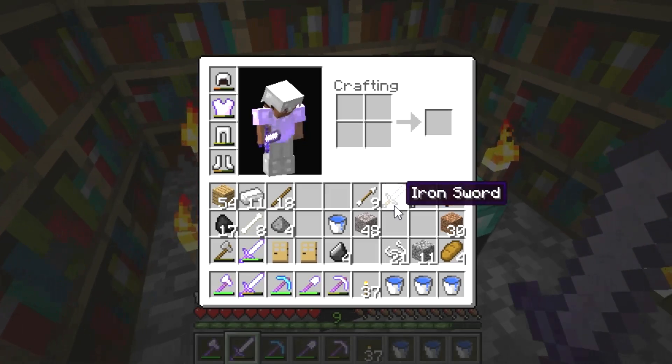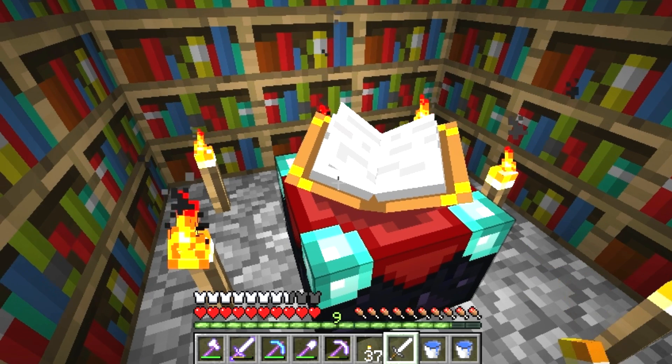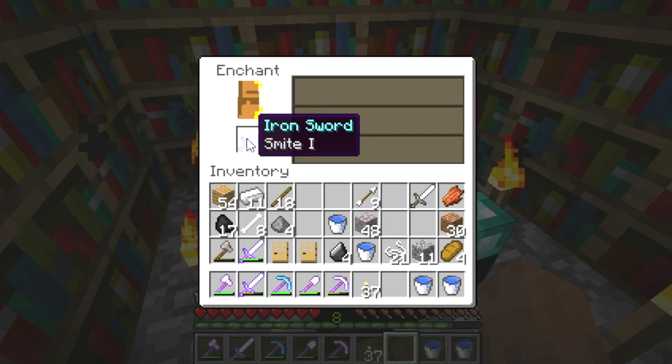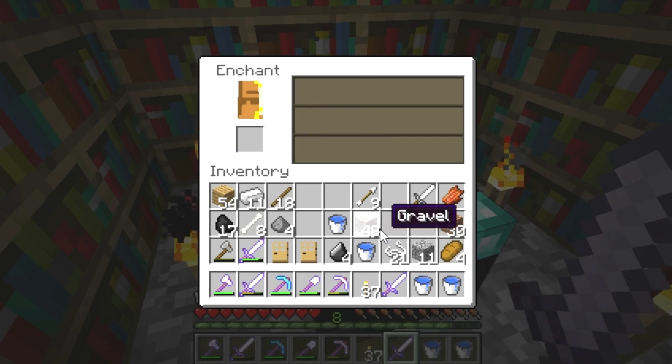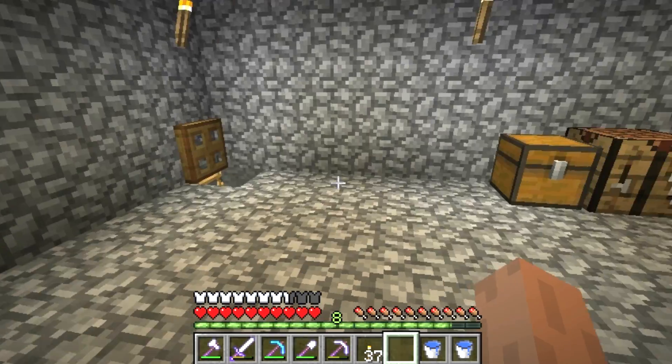You know what, I think I will enchant at least one of these. Let's do this. Give me something good. Big money, big money, no whammies. Smite. I think that's good, I think that just kills things faster. I can never remember anything. And let's head down to the zombie spawner.